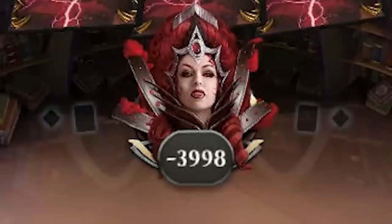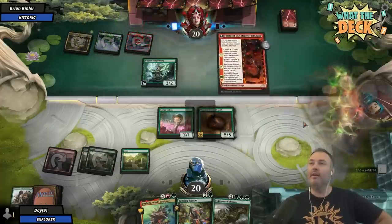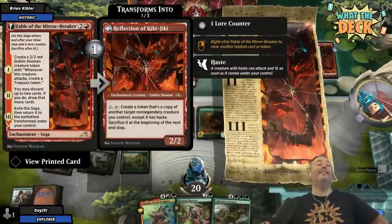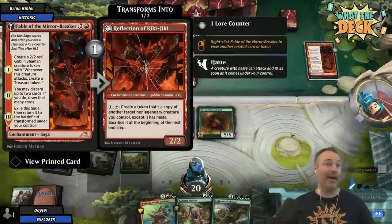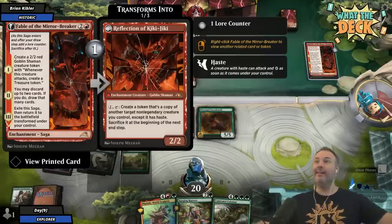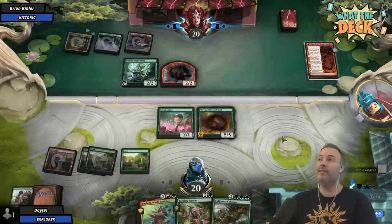Oh, minus 3,998. Fable of the Mirror Breaker. Oh my God. This card is never gonna leave me alone. Fable of the Mirror Breaker is in every format doing every single thing so much better than all other cards. This card's getting gone, man. It's very good.